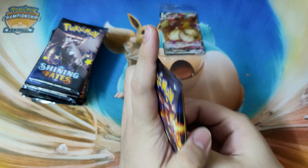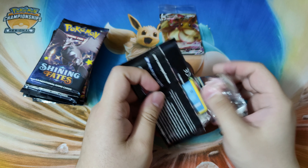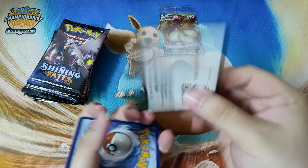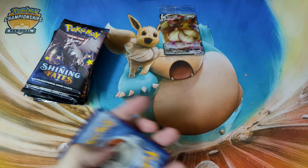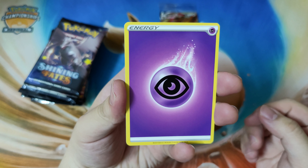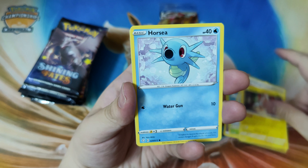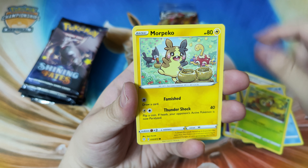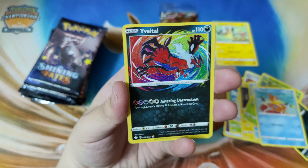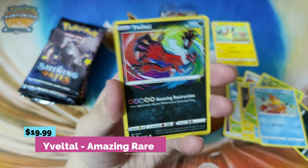Alright, next pack — the Charizard pack. Can we get that Charizard? Code card for you. Starting things off with a psychic energy, Tropius, Rusted Shield, Rotom, Horsea, Grookey, Morpeko. Spinarak, Buizel, and a Yveltal Amazing Rare! Wasn't expecting a pull right there.